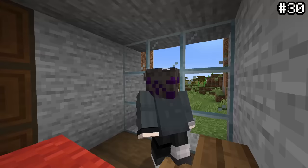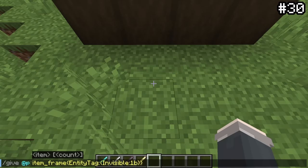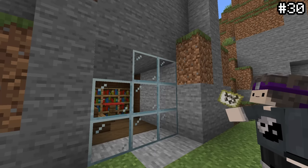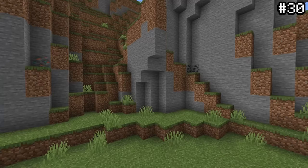You can make one-way glass using just maps and item frames. By using a specific command, you can give yourself an invisible item frame, which when placed is invisible. Placing these frames on glass and using a custom map generator, you can place the maps in the item frames — and boom, one-way glass. You can see through the back just fine, but to any passerby it looks like a totally normal wall.